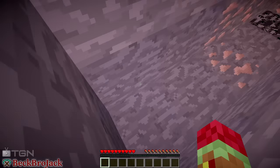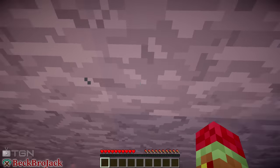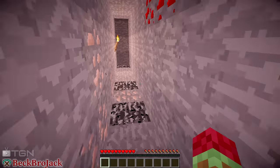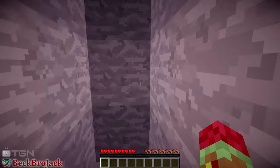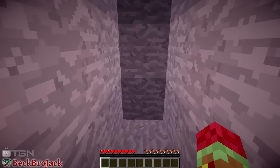I guess this is like another functionality — you can walk through certain types of blocks. I can't walk through this regular stone, but I can walk through this one. So there we have it — they're like ghost blocks. We'll look at everything in the creative inventory at the end.